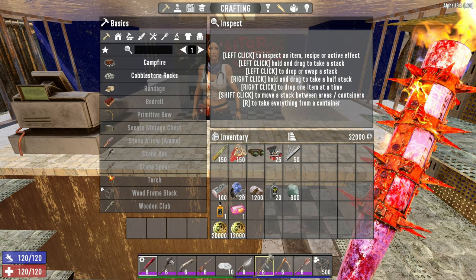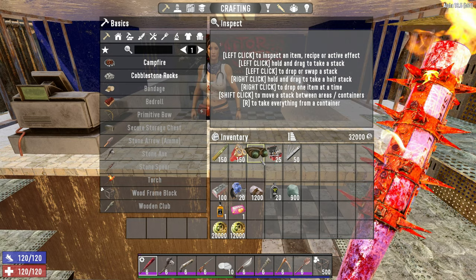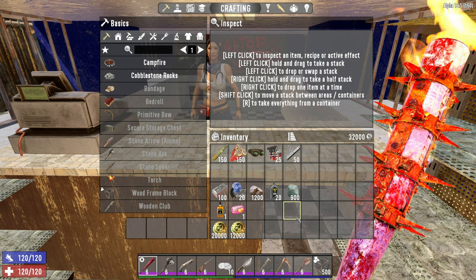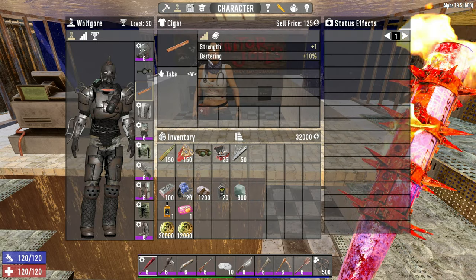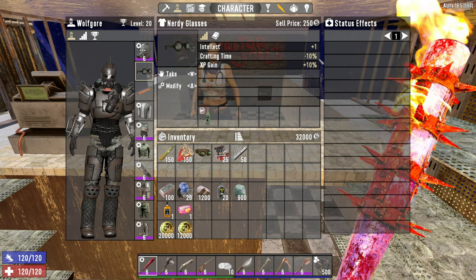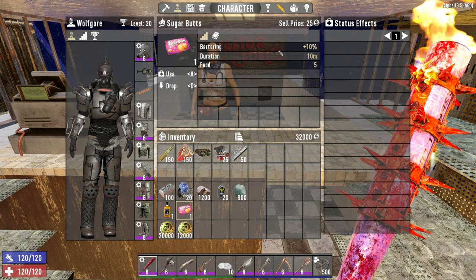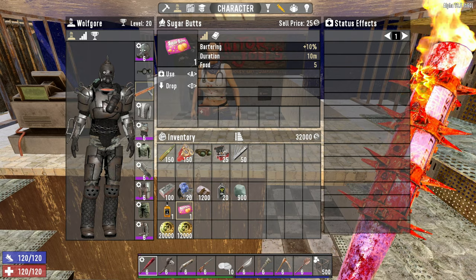As long as you found like one treasure map, you're making sure to wrench all of the kitchen appliances you find, and just playing efficiently and trying to make as much money as possible — it's very possible to get this much money by level 20. Additionally, you're going to want the cigar, which improves your bartering by 10%, and the nerdy glasses, which give you a plus one to Intellect. The Grandpa's Awesome Sauce gives you plus 20% bartering, and the sugar butts give an additional plus 10%, so we've got 40% from items and consumables.